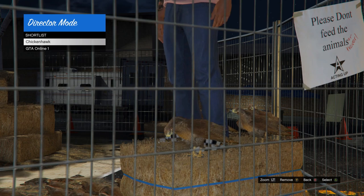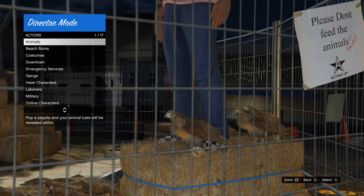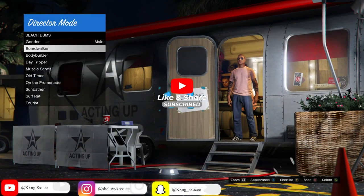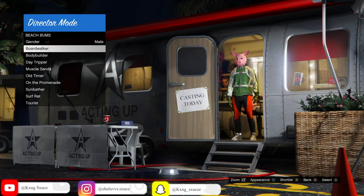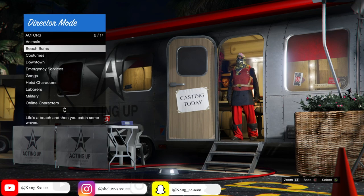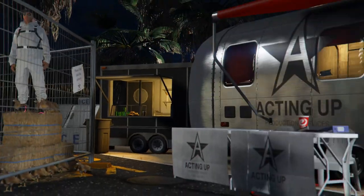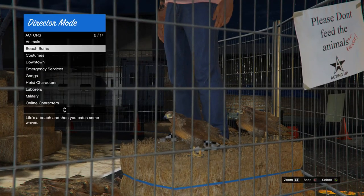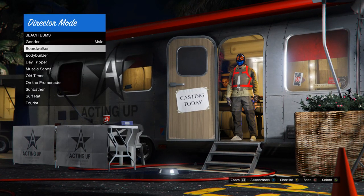Once you take the rubber band off your controller, go back, go to actors. From here you can use most of these categories — I stick to beach bums and emergency services but it's up to you. When you get inside a category, hit either square or X to change the appearance. If your character turns into a regular NPC, just go back to shortlist actors, go between your online character for a few seconds and your online character should go back on the haystack.